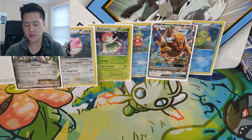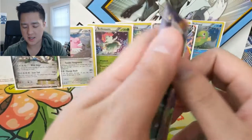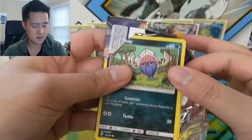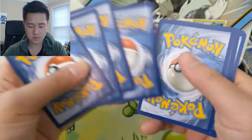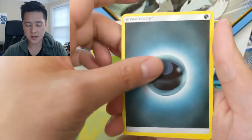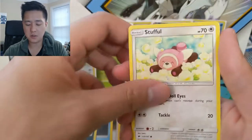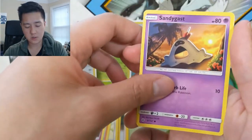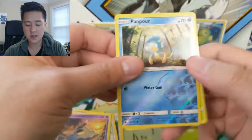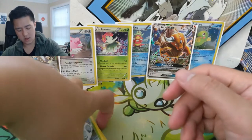Let's go into Burning Shadows — will today be the day we get that rainbow rare Charizard? We got a Darkness Energy, Wobbuffet, Plumeria, Crabrawler, Inkay, Stufful, Crabrawler, Morelull, Sandygast — so weird — a Pampar for the reverse, and then an Araquanid for the regular rare.